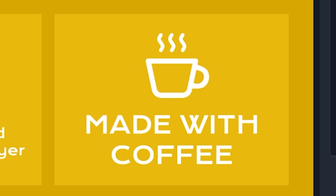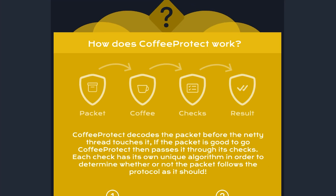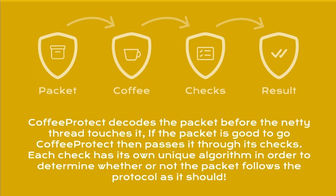That's partly a joke. Anyway, here's a little bit more information on how Coffee Protect actually works. Coffee Protect decodes the packet before the netty thread touches it. If the packet is good to go, Coffee Protect then passes it through its checks. Each check has its own unique algorithm in order to determine whether or not the packet follows the protocol as it should.